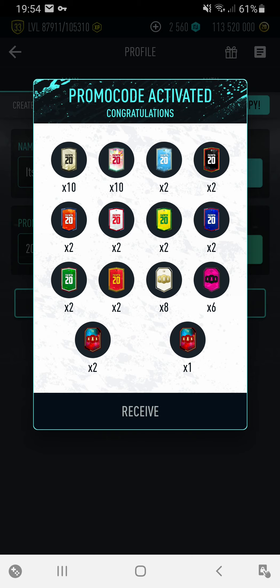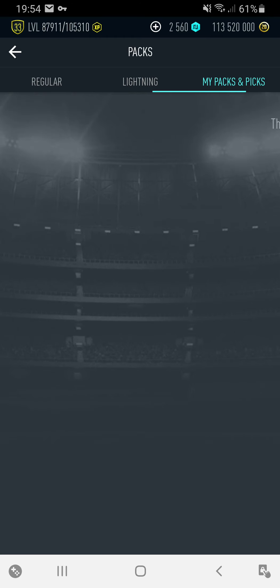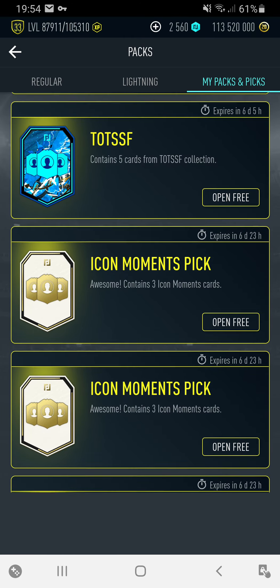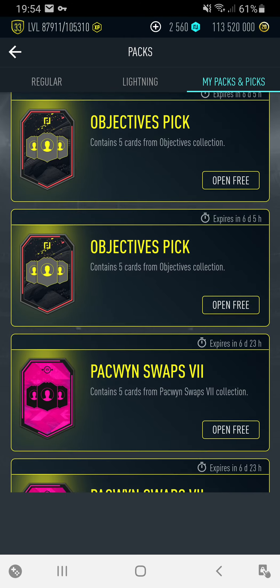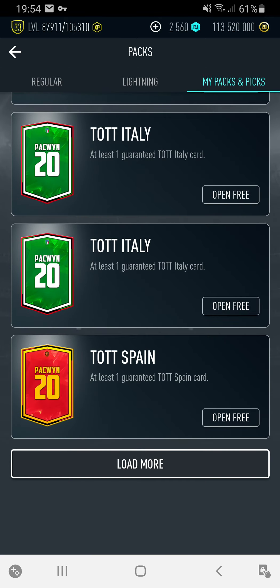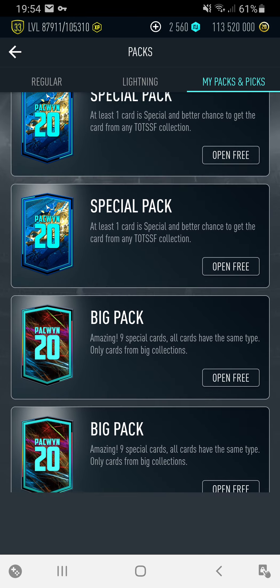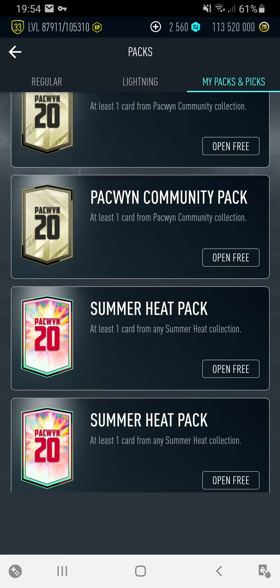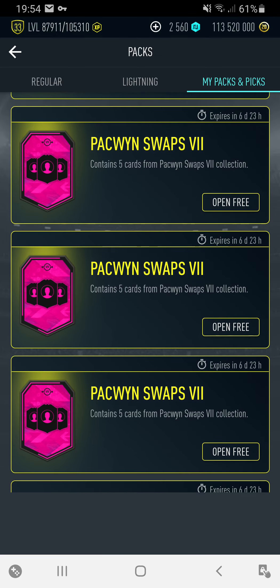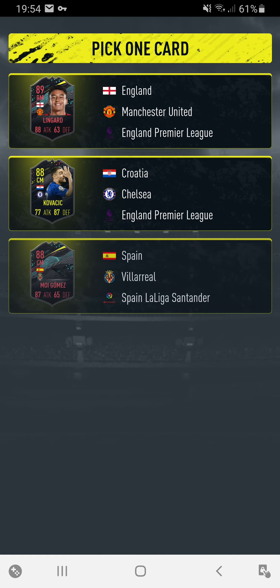You get yourself loads of guaranteed packs - there's one guaranteed 100, two guaranteed 99s I think. I've also got some other picks and packs, like the team of the season and objectives. I'm not going to open the special rainbow and big packs. Might as well open the objectives and team of the season now.